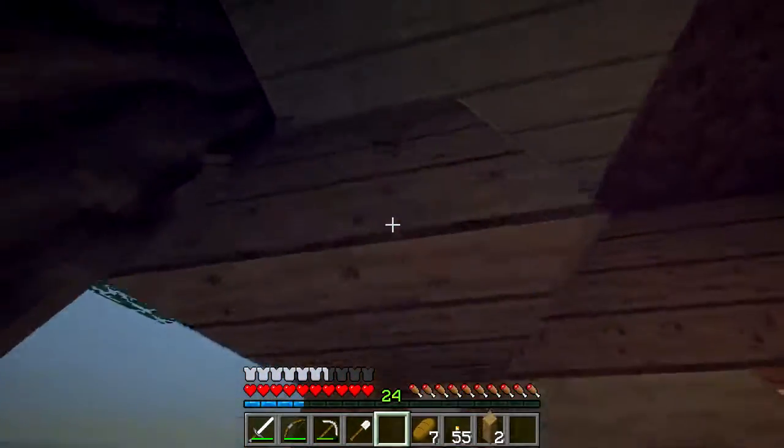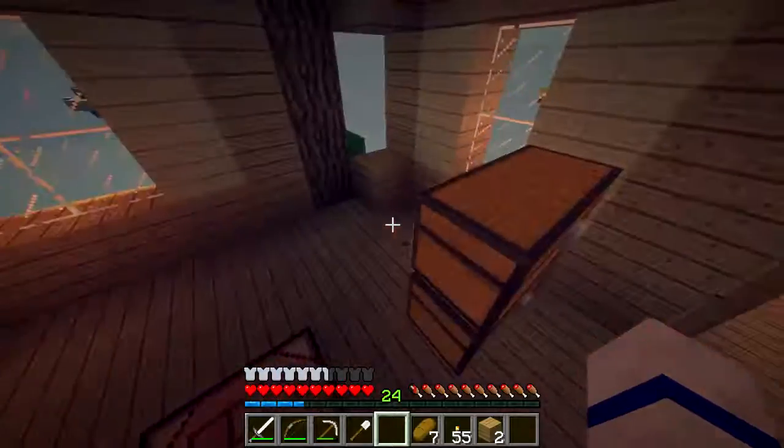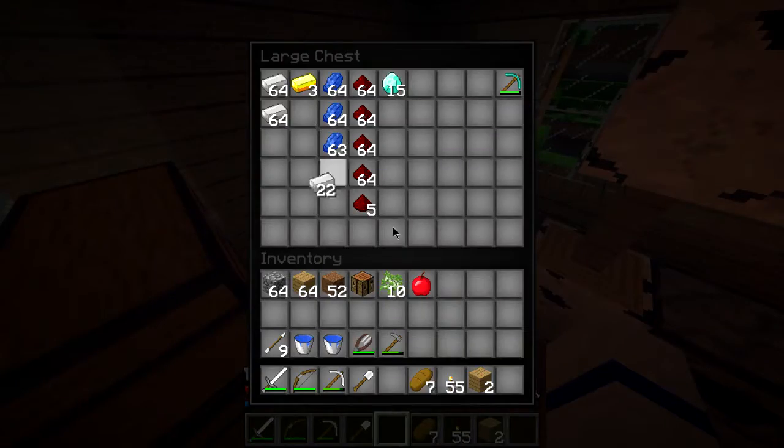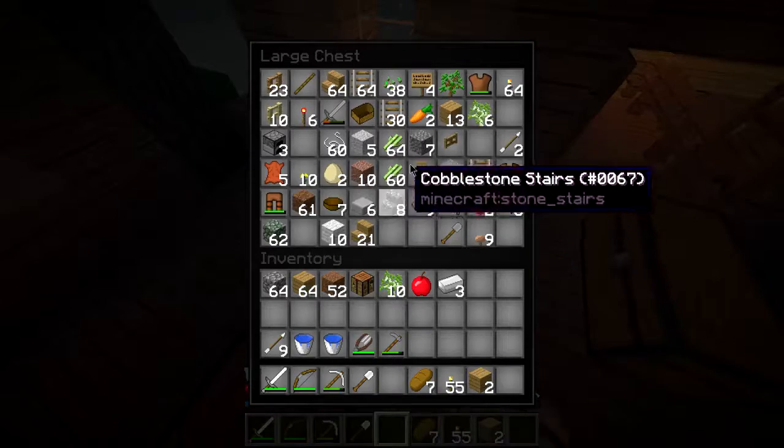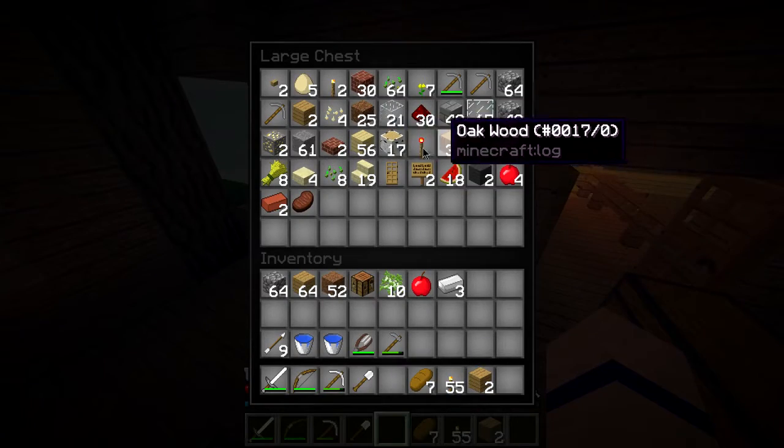So what are you doing Taylor? I'm making me a little farm. Little farm? But you already have a farm. Yeah but I'm extending it. Okay we need some wood. These animals are annoying.